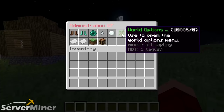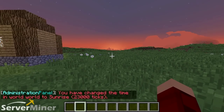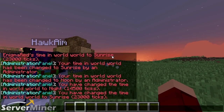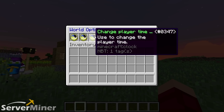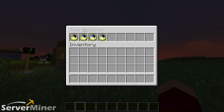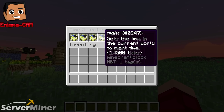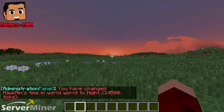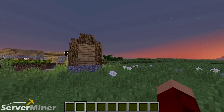Now we're at the world options and it is nighttime, so I'm going to make it sunrise — and sunrise is coming up as you can see. There's more in here: you can change time, change weather so you can make it rain. You can also change an individual player's time, so one player can be daytime while another is nighttime. If I change it to nighttime for Hawkeye, he's seeing nighttime even though the server itself is at sunrise. I'm sure there are some uses for this.